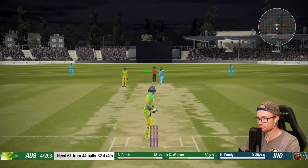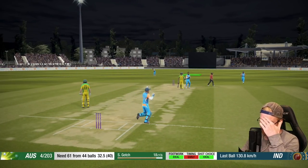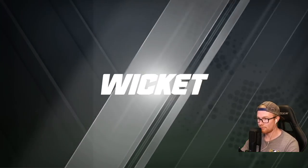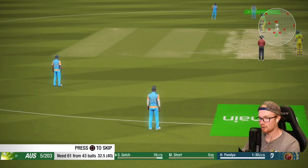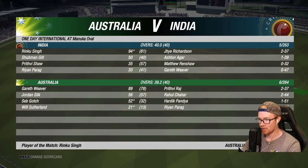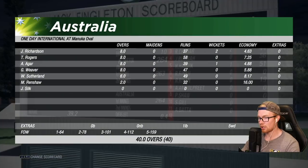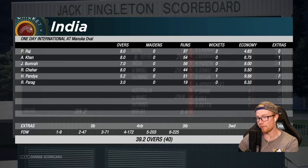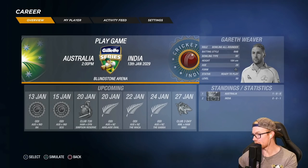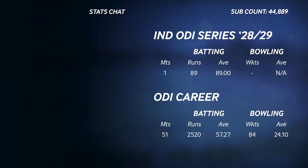That's a well bowled delivery and I'm out — knew as soon as I hit it. Dismissed for 89 — very stupid. The lads will get it done though. We walked in at one down for four with four balls left — man of the match. We topped scored with 89 off 78 and Gotcha got 52 off 32, which is fantastic. We've gone one-nil up in the series. I'll end the episode here and play the last two in the next. Thanks for watching — please leave a like and subscribe!